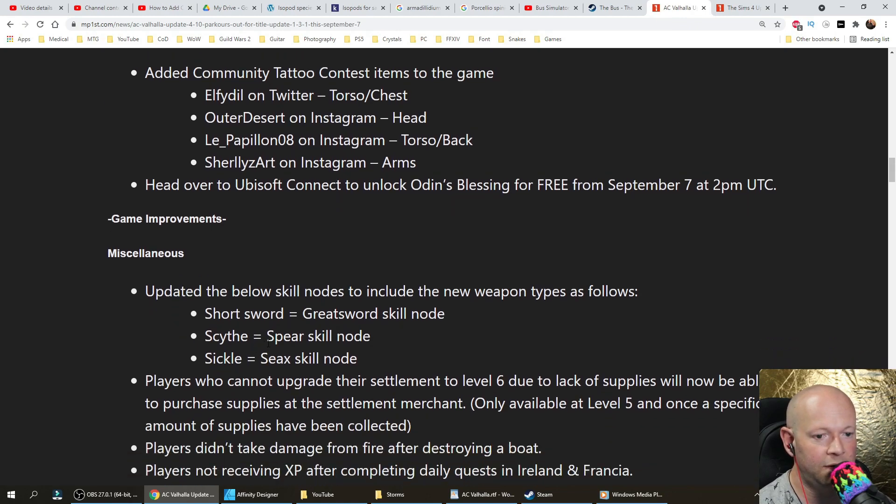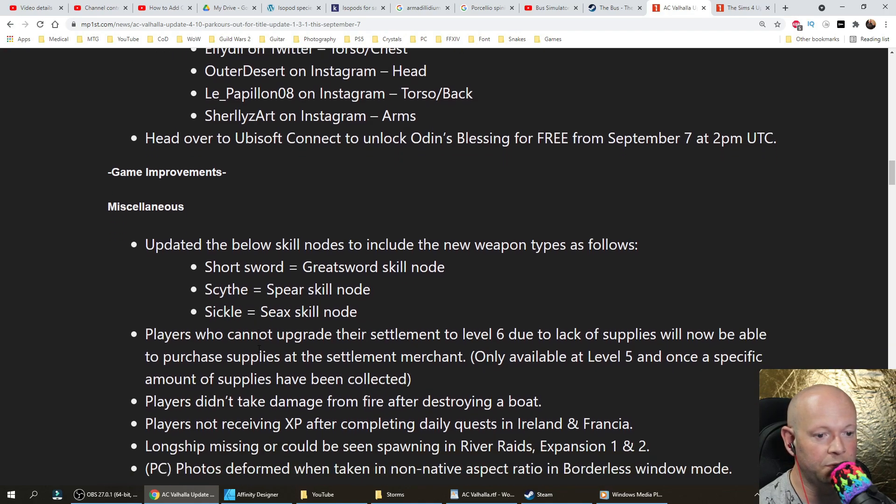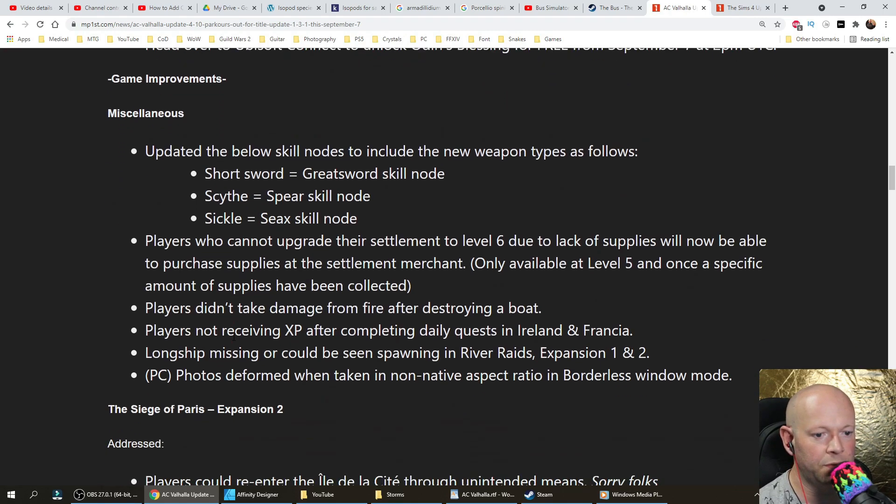Game improvements: updated skill nodes to include new weapon types — Short Sword equals Great Sword skill node, Scythe equals Spear skill node, Sickle equals Sea Axe skill node. Players who cannot upgrade their settlement to level 6 due to lack of supplies will now be able to purchase supplies at the settlement merchant — only available at level 5 and once a specific amount of supplies have been collected.